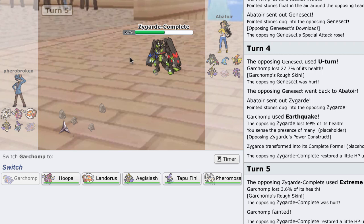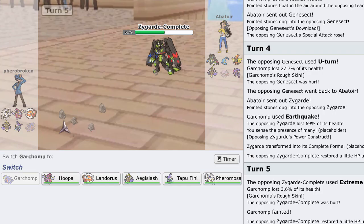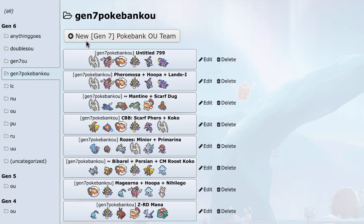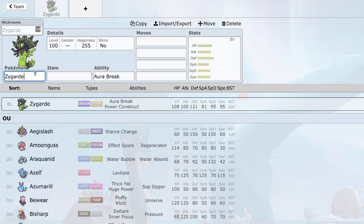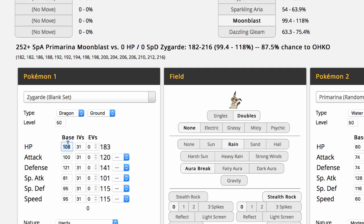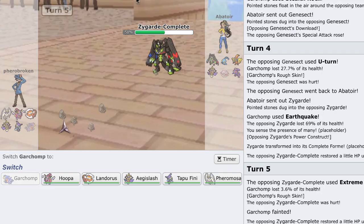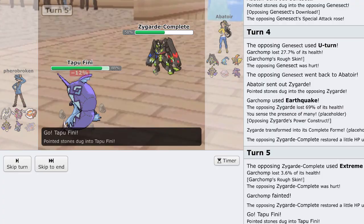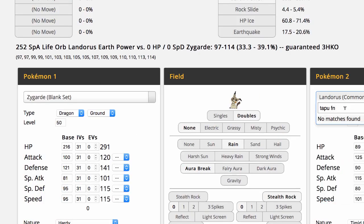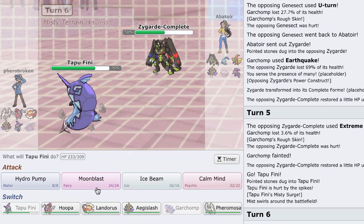I'm really worried about that Manaphy — it's most likely Z-Rain Dance Manaphy. I need to make sure I can 2HKO that thing. After Rocks it looks like a 2HKO and I have Scarf Pheramosa to revenge it, so that's good. He actually goes straight into his Manaphy and I get a Special Attack drop. I don't think Zygarde Complete is really going to get a chance to set up — other than on Aegislash. He goes into his Tapu Koko on my second Moonblast.